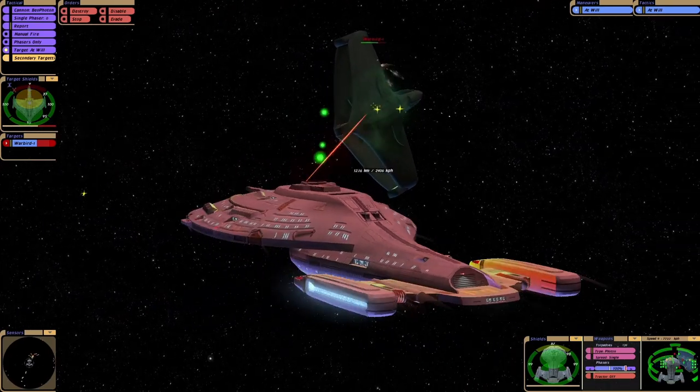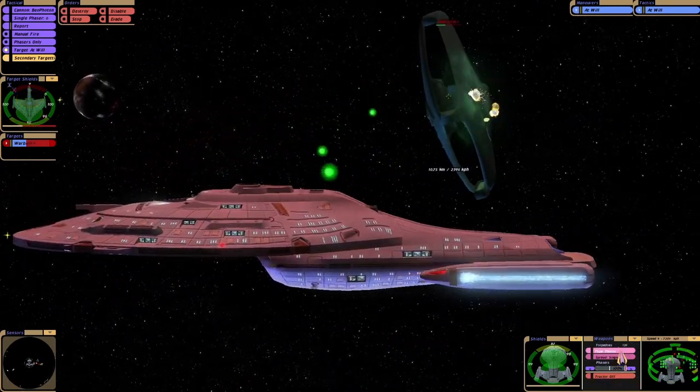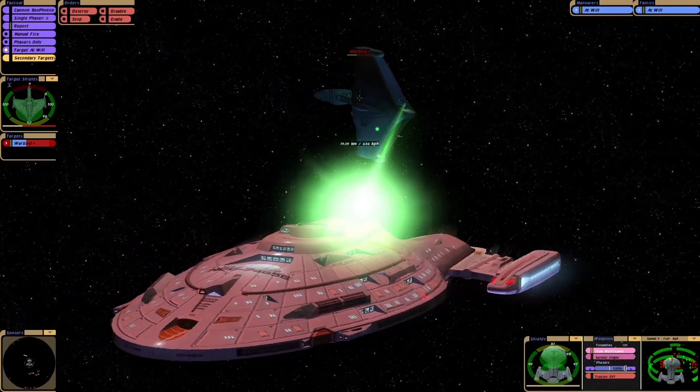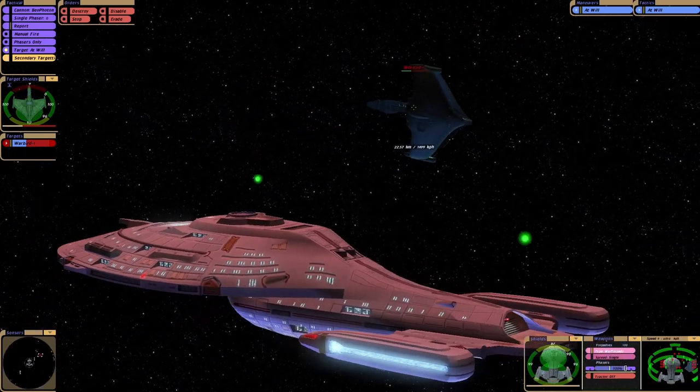I'll show you the other torpedoes as well — there's loads, there's four different ones I think. So we've got war torpedoes. Look at this — we can just hang around with the Romulans and not have to worry about it.